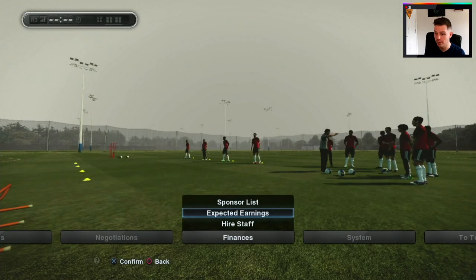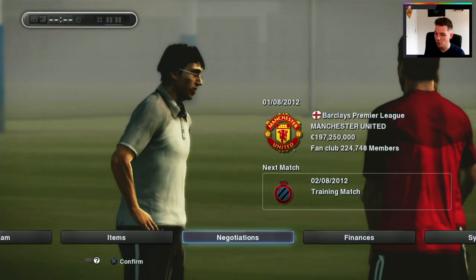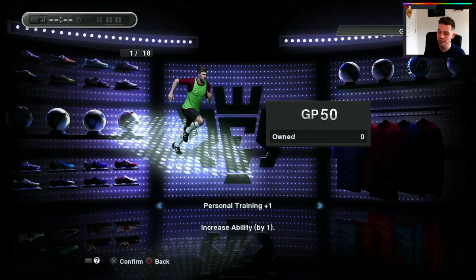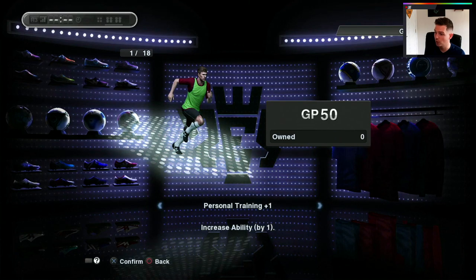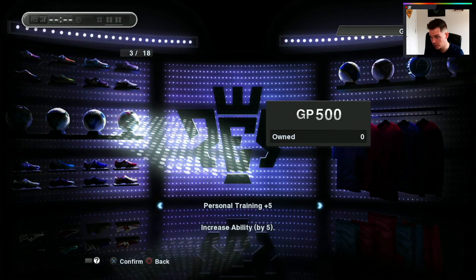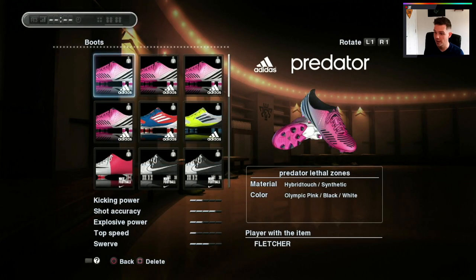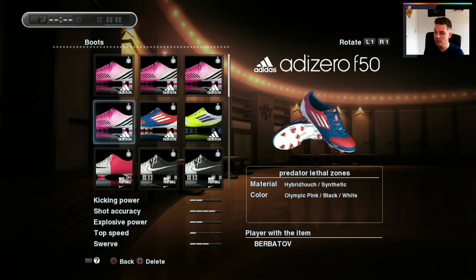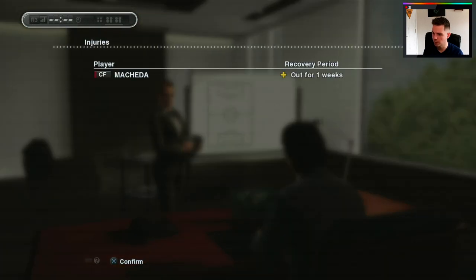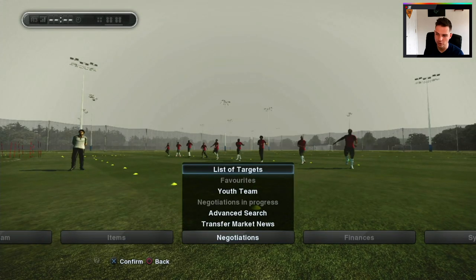General settings: Superstar, normal, 10-minute matches. Checking the in-game shop — you can buy items with GP: increase form by one for 200 GP, increase ability by three. This was something a lot of people didn't realise at the time — the direction the game was already heading. There are also boots you can buy that give boosts to shot accuracy and swerve. One of my players picked up an injury, out for a week — no problem. Also acquired a pair of top-speed boots. Let's go into negotiations and see who's available.